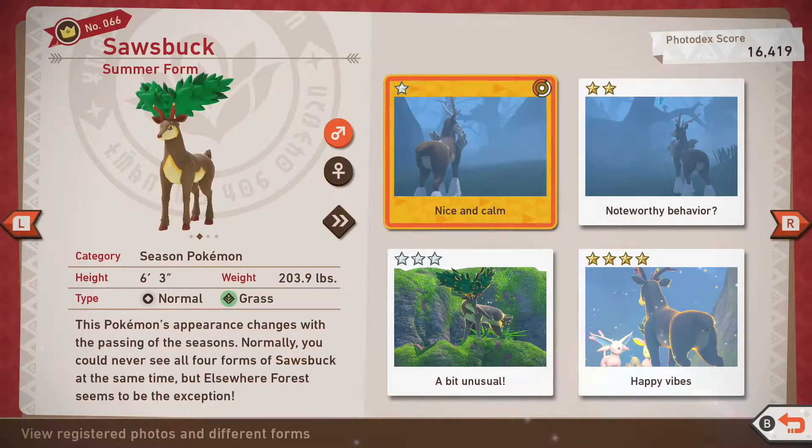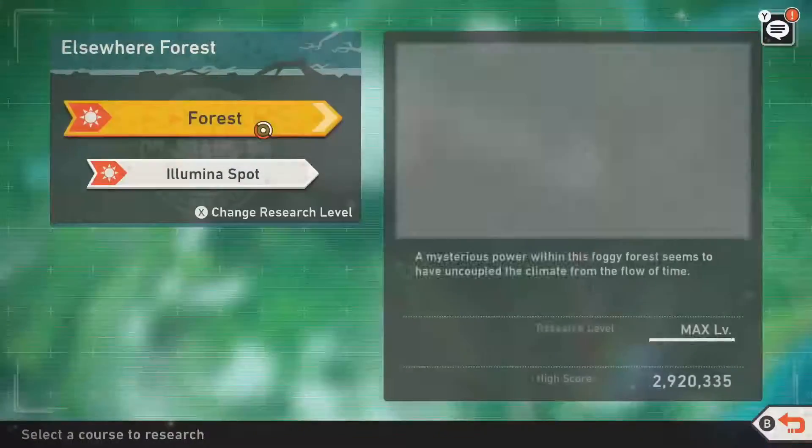Sazbuck can be found in the forest on Bellu Silva. In order to acquire all ratings, you will need to have unlocked level 3 at the forest.